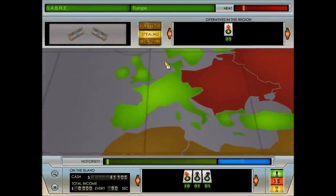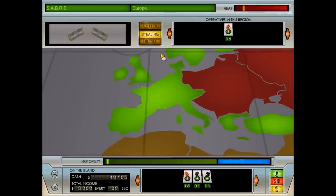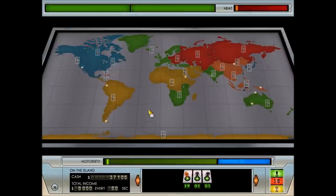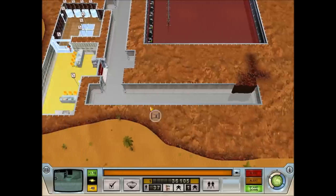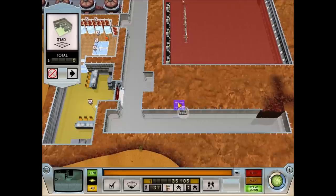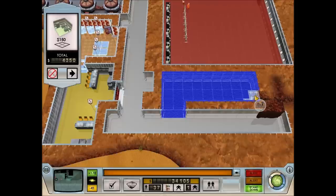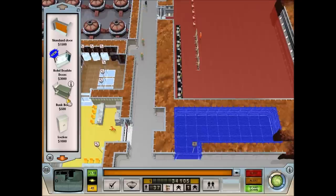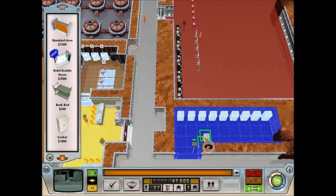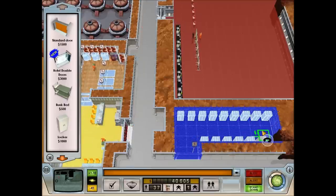There is a function of this world map that we'll need to use a lot: the hiding button. We mostly need to do that when agents of justice show up, which they will eventually. They'll probably show up in a few minutes, so we've got a little bit of time to build here. Maybe putting a little mini-barracks in like that, and just stuffing it full of lockers.